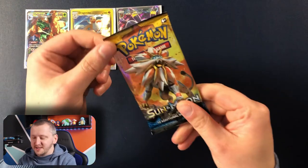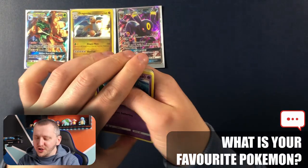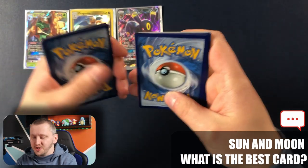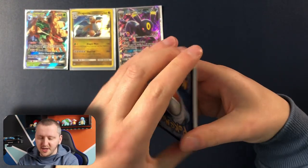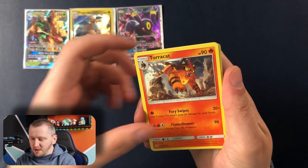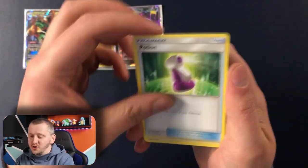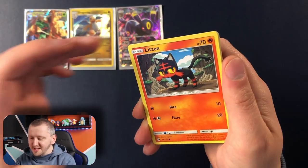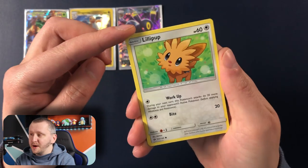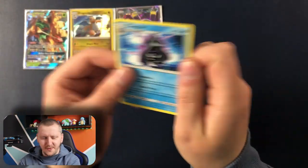Three more packs, guys, let's do this — Rowlet pack. Let me know in the comments below: did you play the Sun and Moon game? What was your favorite Pokémon from there? Or if you only check out the cards, what is your favorite card from the Sun and Moon expansions? We have Poison Barb, Turtonator — he is very, very ready to attack — Potion, Energy, Cosmog, Litten, Psyduck, Bounsweet, Lilipup, Chargabug as our Reverse Holo, and Cloyster as our Rare.